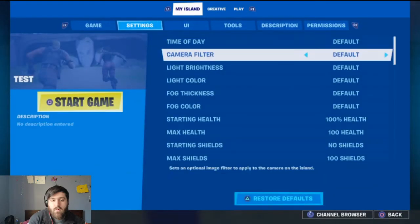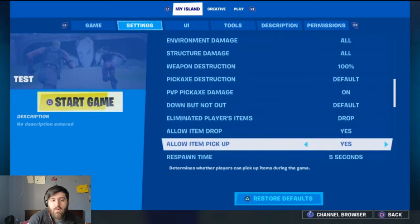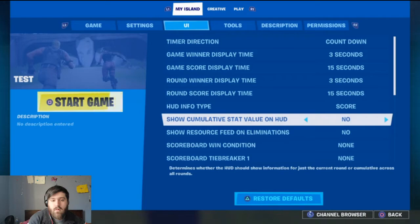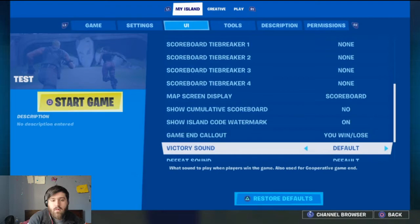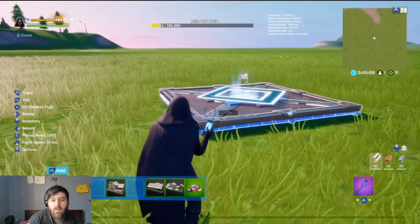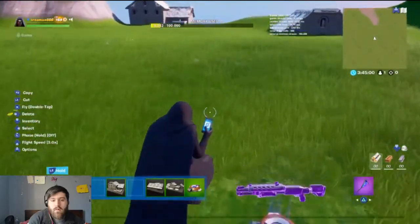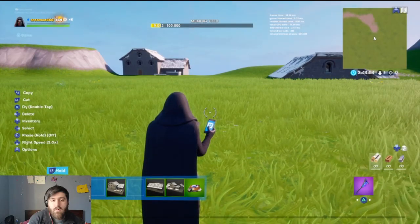You can also change time of day, start above fog, stuff like that. Timer, HUD info — score. Change your victory sounds, but that's that. That's how you make a quick gun game. You guys gotta put floors and buildings down but that's how you make a quick gun game. Like and subscribe if this video helped you — have a great day.